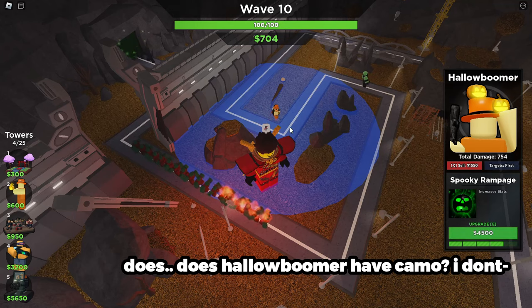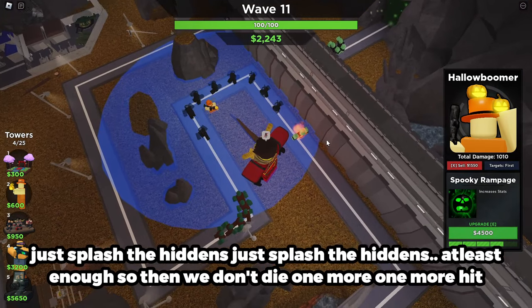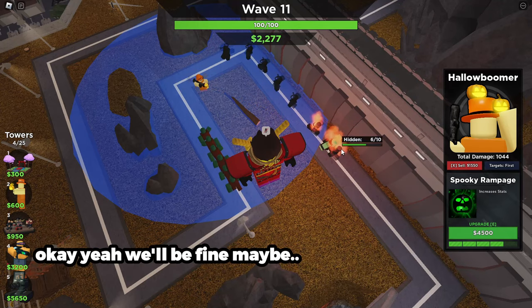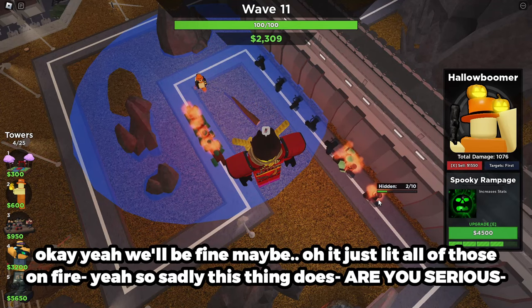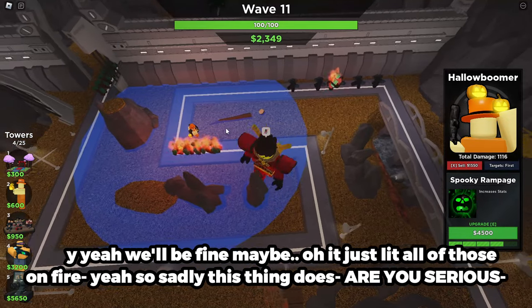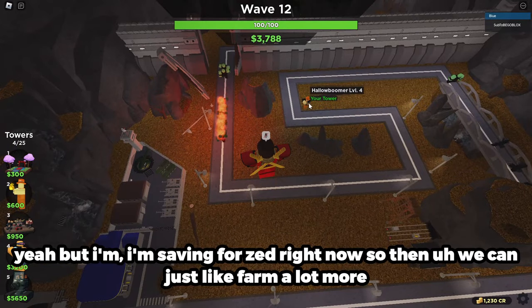Does Hollow Boomer have camo? Just splash the hidden, at least enough so we don't die. One more hit — okay yeah, we'll be fine maybe. Oh it just lit all those on fire, yes! Let's not let this thing go. But I'm saving for Zed right now so we can farm a lot more.